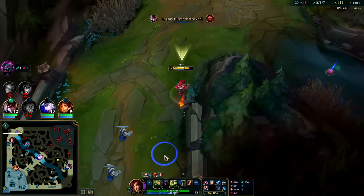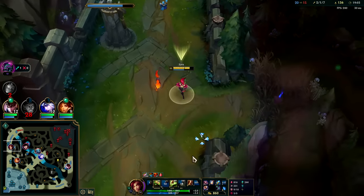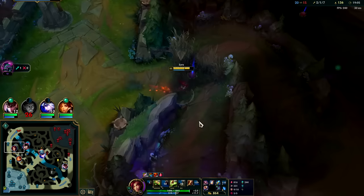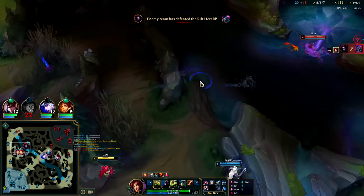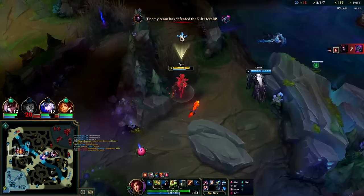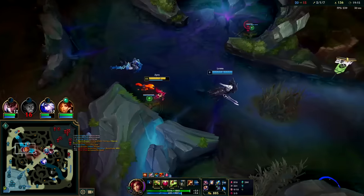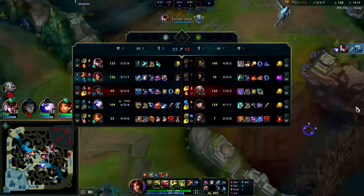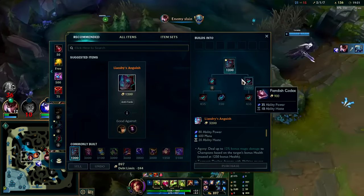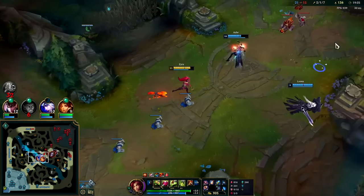That fight was absolutely stinky. Our team is not grouping - they're death-balling on us right now. Zyra is a team fighter; she doesn't play well in split pushes. I guess I could just try to clear waves - that is an option. I can't afford the answers before this fight, not even if I sold Dark Seal.